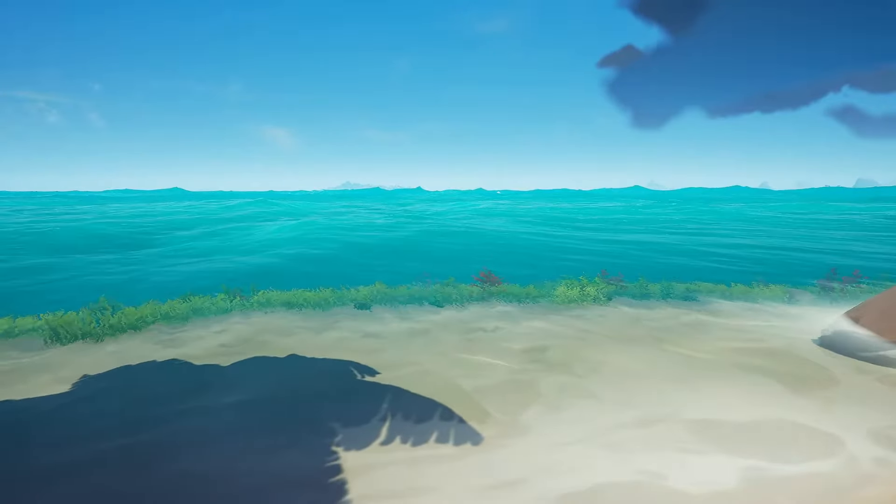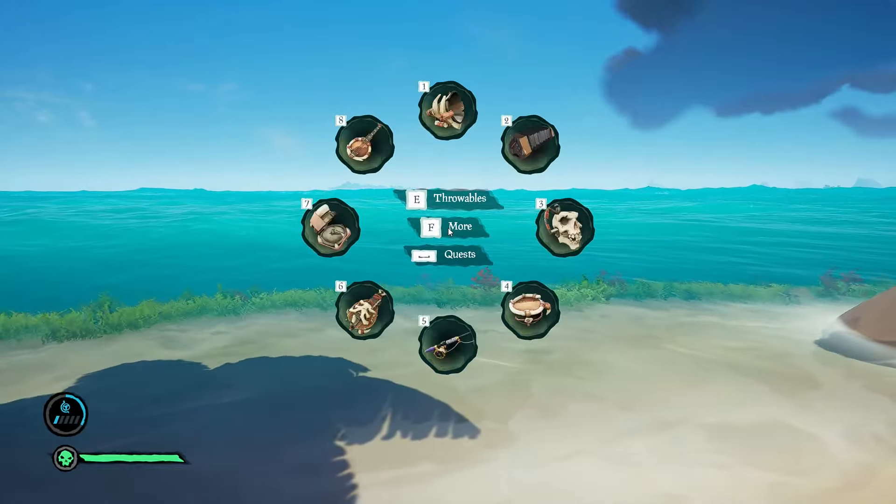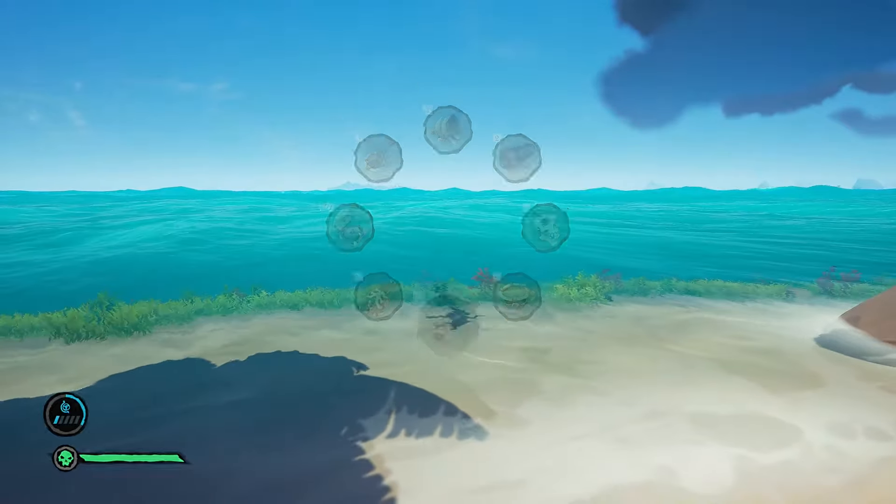First thing to do is to equip the fishing rod. You can find this in the equipment menu. Don't forget that you can buy skins to change the look of your rod.